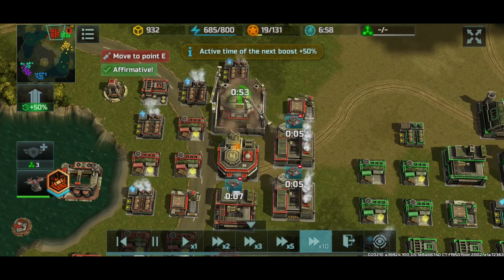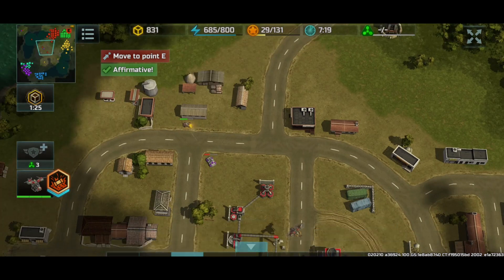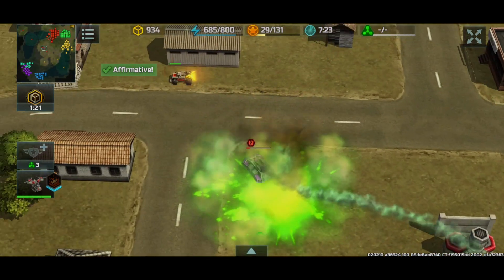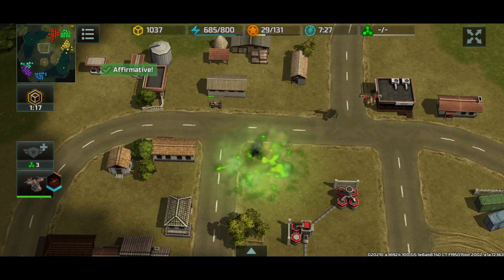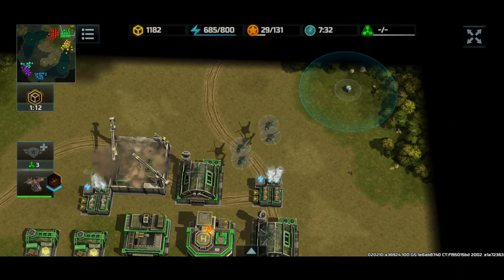I'm going for a leviathan and I'm just gonna mass produce some units. There's a noob fortress here, so we're going to acid it and destroy it. Perfect. And it looks like green didn't get a container here yet, so I guess green will capture that later.